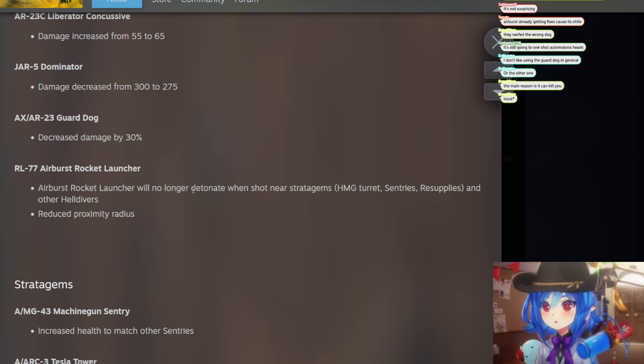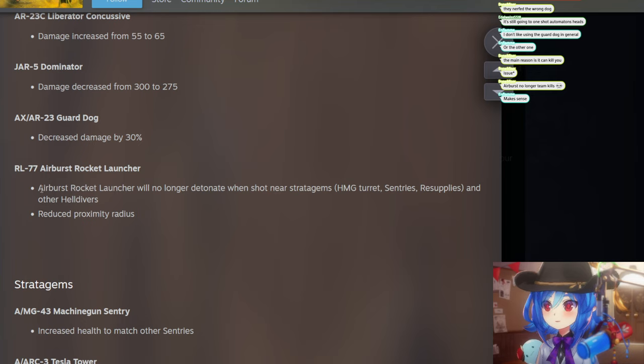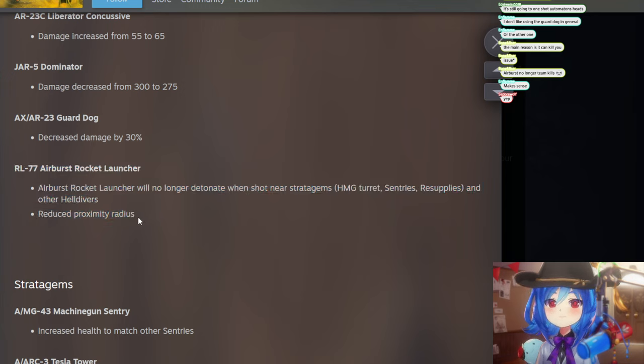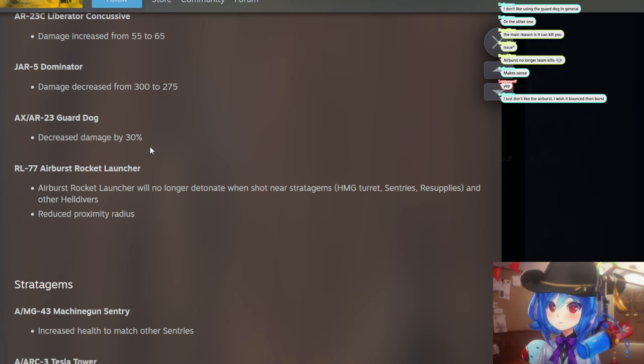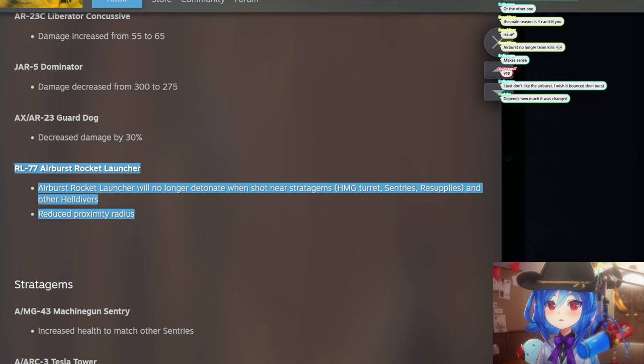The Airburst Rocket Launcher will no longer detonate when shot near stratagems, and proximity is reduced. The issue was it would shoot at enemies but detect a target underneath and explode early. Reducing proximity is a little weird because the whole point is to shoot it above a crowd and have it explode into a mass of enemies. We'll have to see if it's less useful overall.